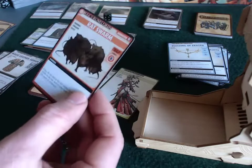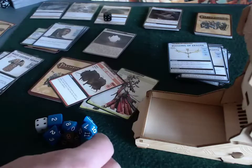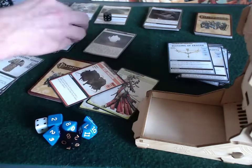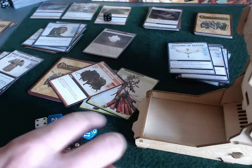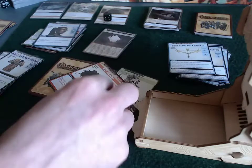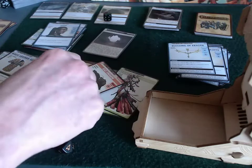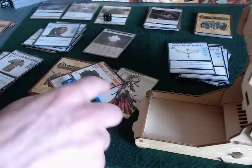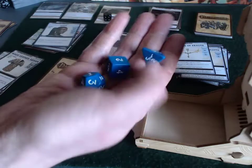Rat Swarm — we've been here before. This is an 8 difficulty. She'll zap the Rat Swarm with her arcane bolt by discarding a blessing card. That gives her a d12 and a d6. Valeros is in the same location, granting her an additional d4. She's also got two ranks in arcane, so she only needs a 6 across all these dice.